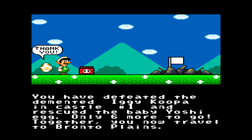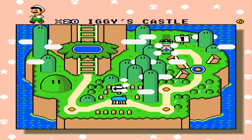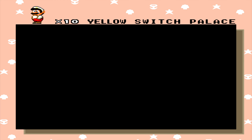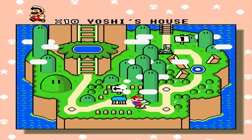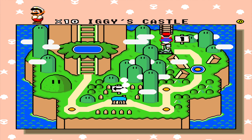Picking back up immediately from last time, moving on to world two. I don't remember if I stated in the previous part, but I will be going after everything again — all the Yoshi coins, all the Yoshis, all the exits, everything. That's what's gonna make this playthrough the longest, and I just want to show everything off because Benzaloc put a lot of work into this ROM hack.